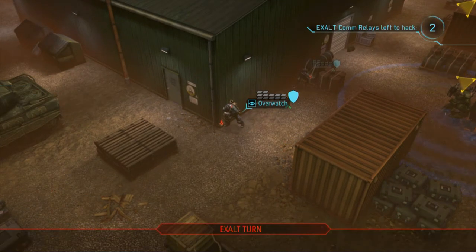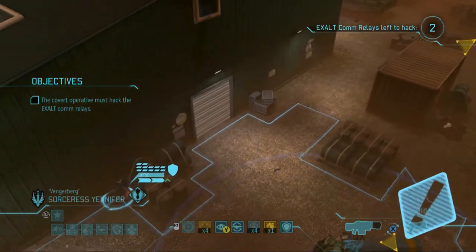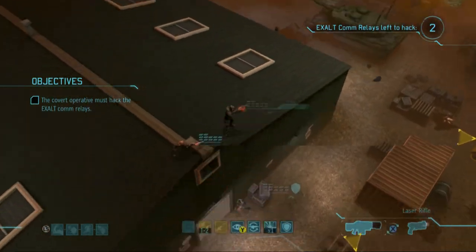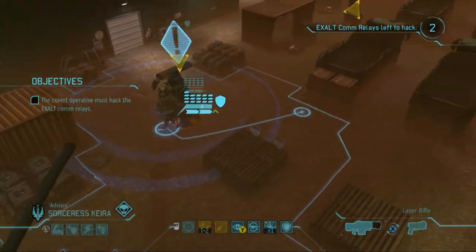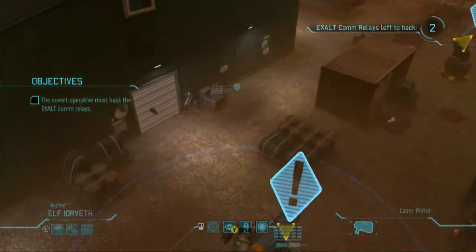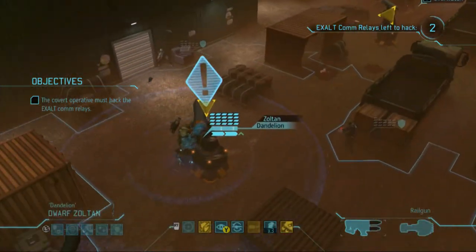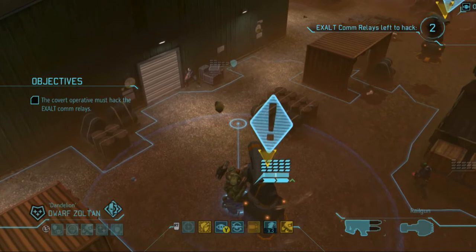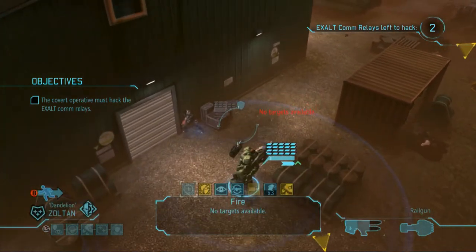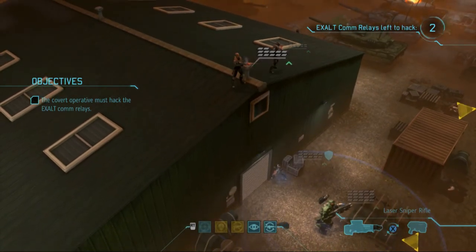Alright, here we go — we need to get fully set up now. I'm gonna go ahead and reload people. Reload Kira, overwatch Geralt. Move Yorveth up to full cover and overwatch him. I'm gonna move Zoltan a little bit closer to Yen because I don't like the cover she's in right now — give her a little boost from him. Reload, reload. Siri, I think we're good to go — everybody reloaded, we'll have full ammo because they start coming fast.